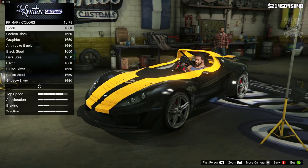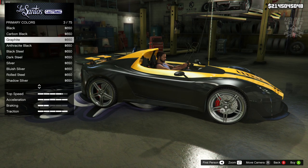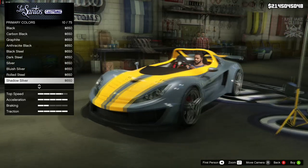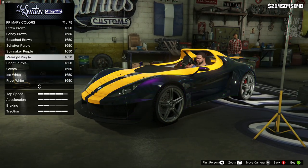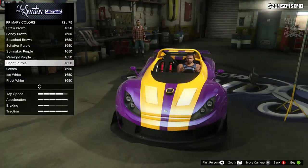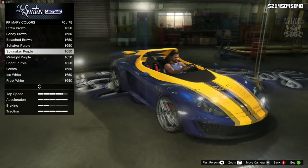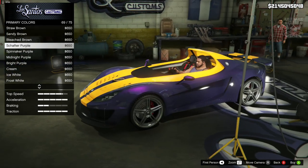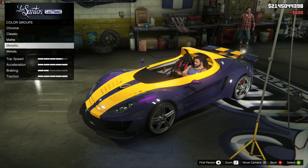For the primary color we're going metallic. Metallic black — not sure about that. Maybe a purple? Purple might be cool. The bright purple actually looks quite nice — yeah, I'm going to go with metallic shaft purple for the primary, and also for the secondary color.